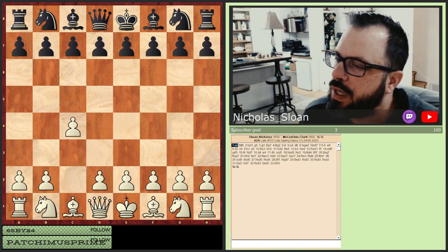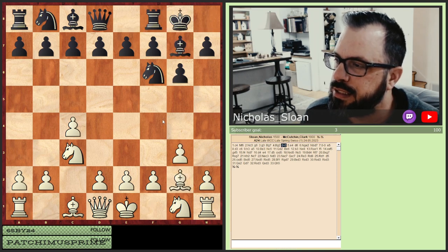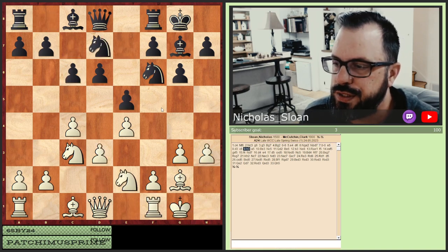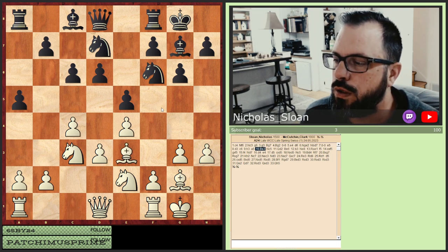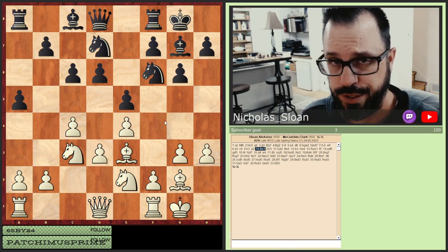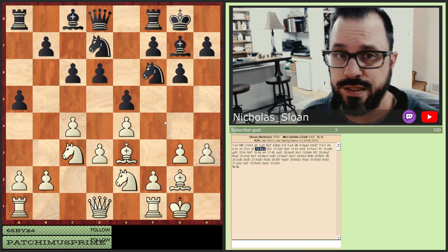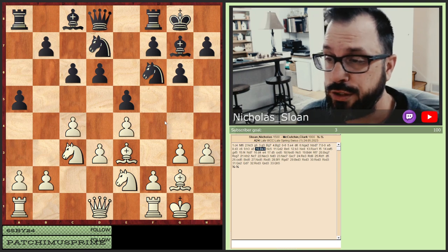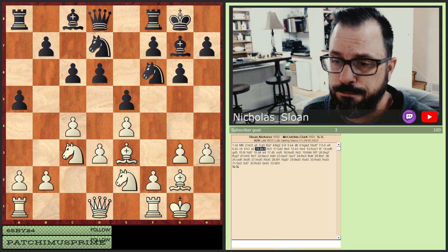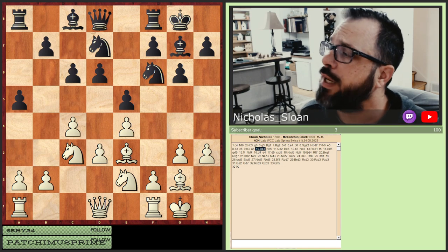I got white against him this time, so I got to play the English against him. He played the King's Indian setup, which I'm familiar with — it's actually my favorite setup to play against. If you're watching this on YouTube, please like and share; it does help me out and shows you want to see more content. I hope you find it entertaining and instructive to help gain rating points. Thanks for watching — let's get further into it.